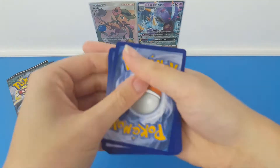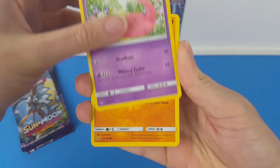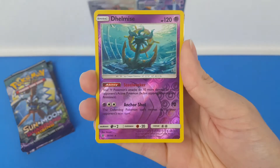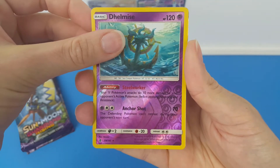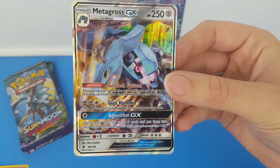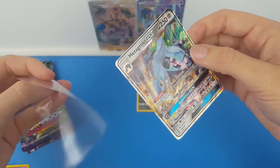Is this going to be one of those rare episodes where we don't get anything? Will this pack turn our luck around? We have Rock Ruff, Gumshoos, Slowpoke, Mudbray, a Delibird, Lightning Energy — I see something shiny — a Mareanie, Harlow, Aether Paradise Conservation Area, a Reverse Rare Dhelmise, and the rare is something shiny. Oh yes — a Metagross GX! I have not got this in my collection yet. That is such a stunning card. I love it. Beautiful artwork. Really, really happy with that, getting that straight in the sleeve.